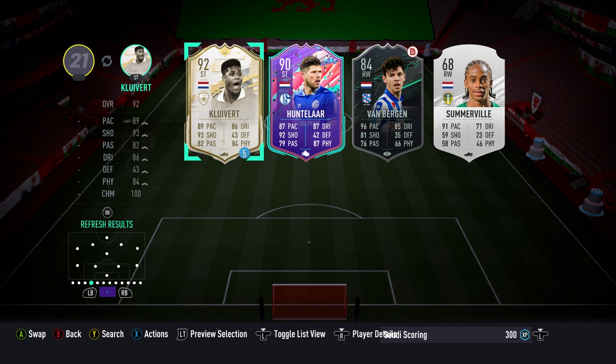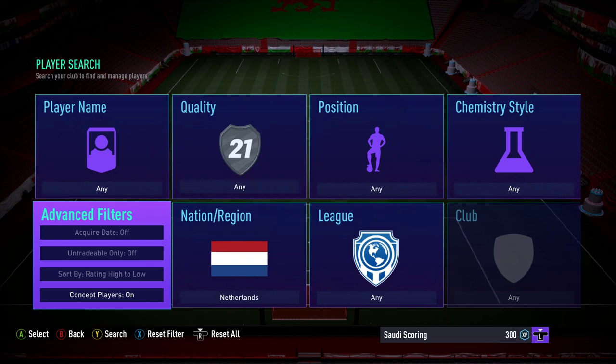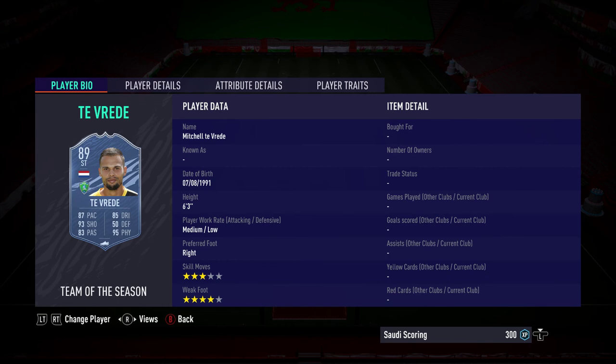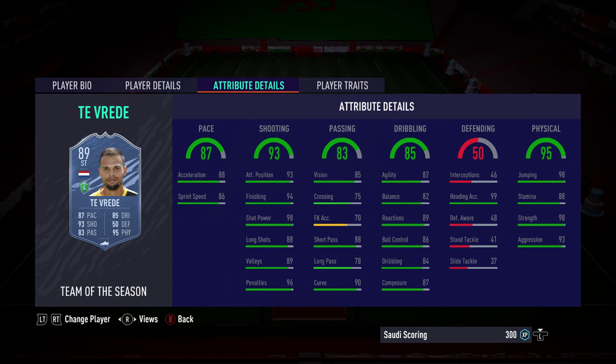Bear in mind that as it's Squad Battles, it will use up your games for any loan icons you use. Now looking at Tevredi's card stats — he's an 89-rated six-foot-three striker with medium/low work rates, four-star weak foot, and three-star skill moves. He's going to be lethal in the air: 99 heading accuracy, 98 jumping, 98 strength, and 93 aggression. He's going to be difficult to deal with on corners. Good on penalties, good shot power, good finishing — and he has the Power Header trait, so he's going to be tricky in the air.